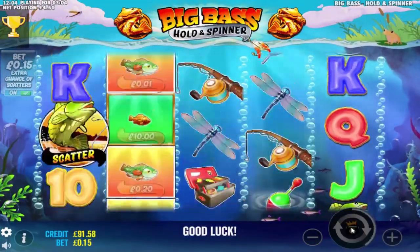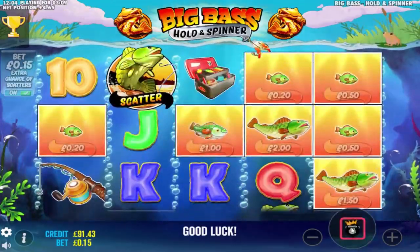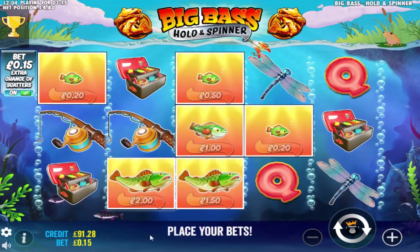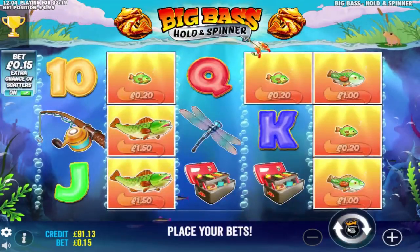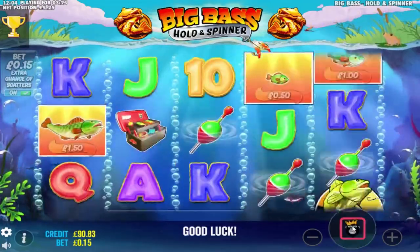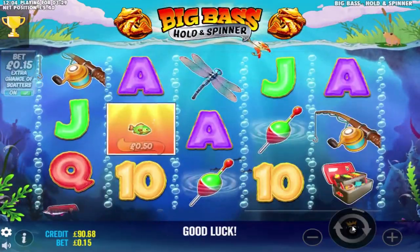I'm expecting something to happen any minute. It might give me a bonus if I'm lucky. I'm in for £4.80 on a 15p stake, so it could give me that back in the bonus. I need to get it now — come on, give me a low value winning symbol, then I can give it 10 spins and move on.